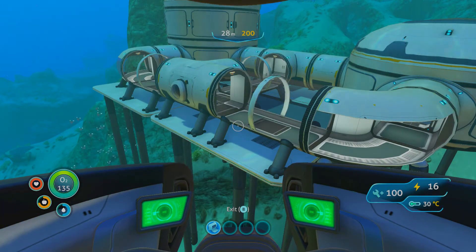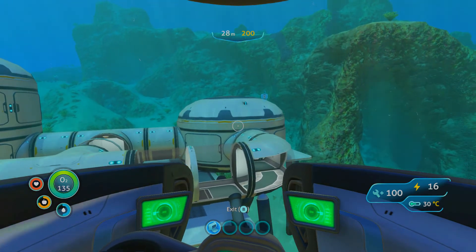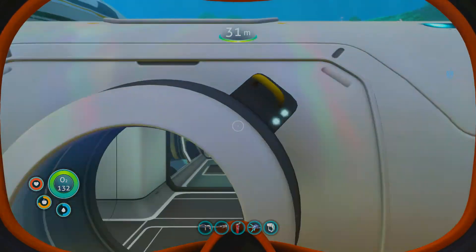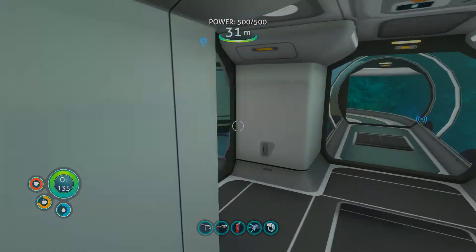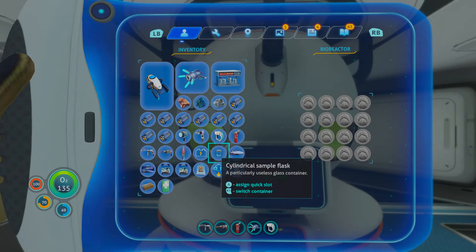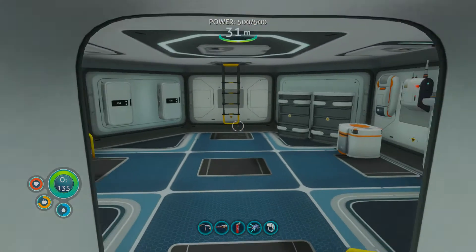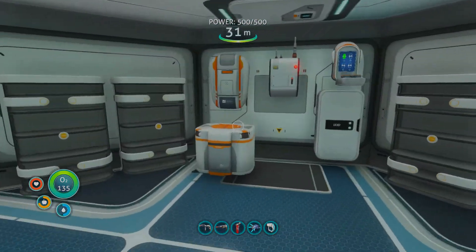Hey guys, this is my base — look, it's two stories right here, one story right here, because I'm a goat. Let's get inside. Let's show you guys the boring part first — we have our energy thing, our bioreactor, which is still running somehow. Lit. And then we have this room, which is decked out with lockers and stuff, because I'm a nerd.